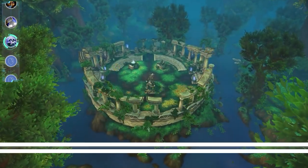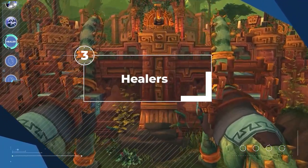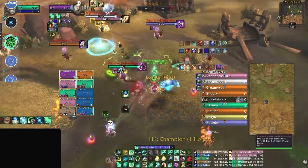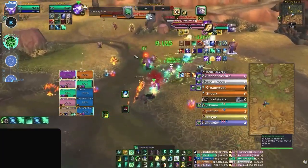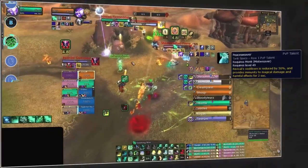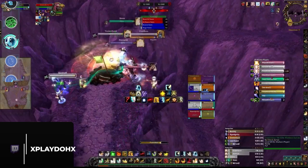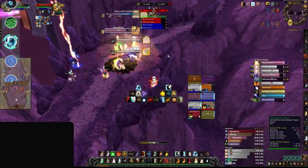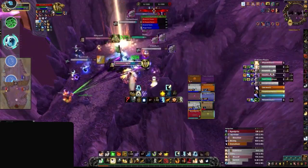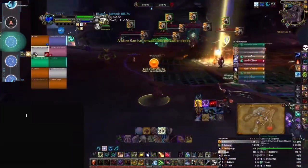Moving on to healers, split into three tiers. In the lowest tier is Mistweaver Monk — much like in arena, they're heavily lacking in personal survivability and sustained healing output, and are too reliant on casting. Their new PvP talent Peaceweaver is essentially a full reset in a team fight, but they're still way behind other healers. Also in the lowest tier is Holy Priest, which falls short in RBGs — despite AOE healing abilities like Prayer of Mending, Prayer of Healing, and Divine Hymn, none of them really provide throughput, so their healing output just isn't up to par.